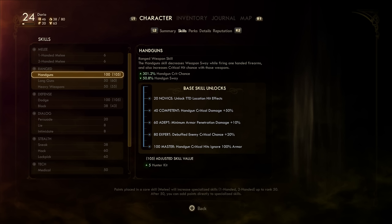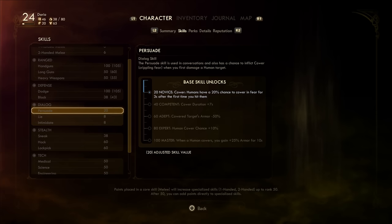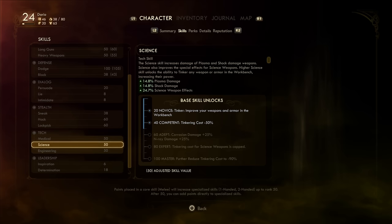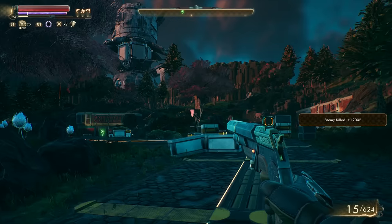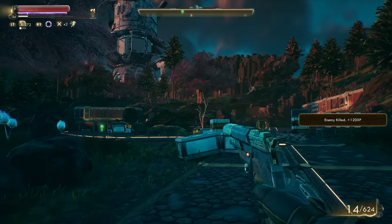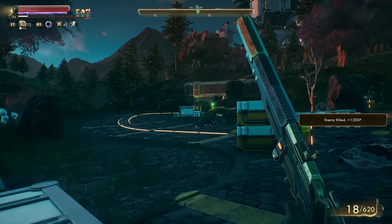Beyond the handgun and dodge skills, the choice of focus is really up to you, but here's what I recommend. Since we are solving problems with a gun, dialogue skills were the last thing I was going to invest in. Instead, going for tech and stealth skills will be most beneficial. Science will keep your tinkering costs down, medical will improve your inhaler, and engineering will improve your repairability. Lockpick and hacking will give you general access to more areas and loot. That about wraps it up for skills — it's time to talk about perks.